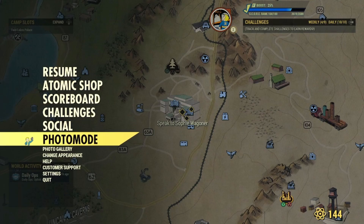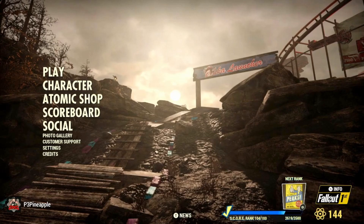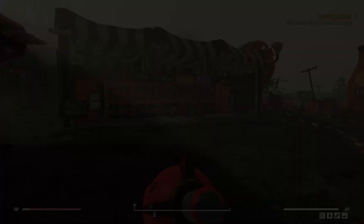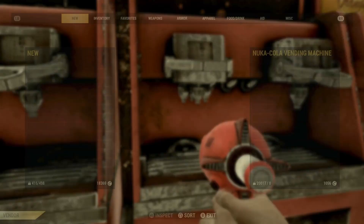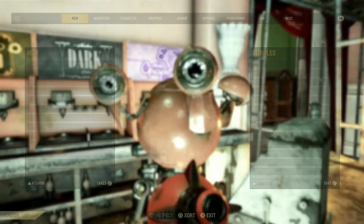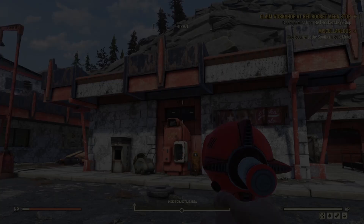Here's the fun part. If you have the caps and you're willing to donate roughly 20 minutes or more of your time — depending on how much ammo you want to craft — you can literally hop to another server and rinse and repeat this process. Each time you server hop, the inventories of both vendors will restock with more Nuka Kola Quantum.